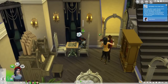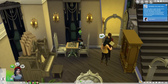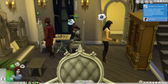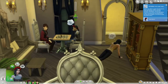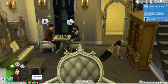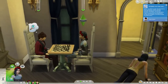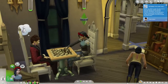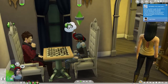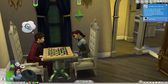All right guys, I am back with the gameplay portion of the Vampire Game Pack. We are in the Vittori household - these are the pre-made townies, this is Lilith Vittori and Caleb Vittori. This is my sim Josie Osario - I just randomized her name. I kind of gave her a styled look, made her this outfit and threw some hair on her.